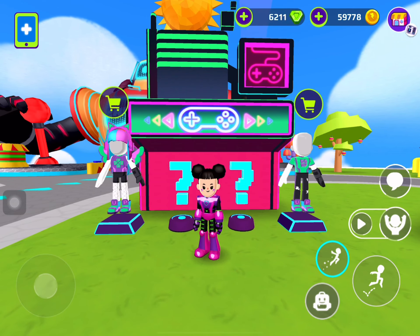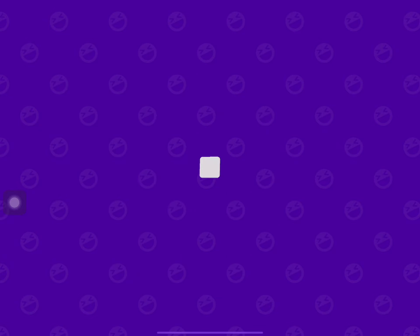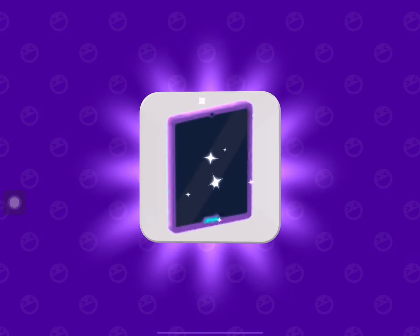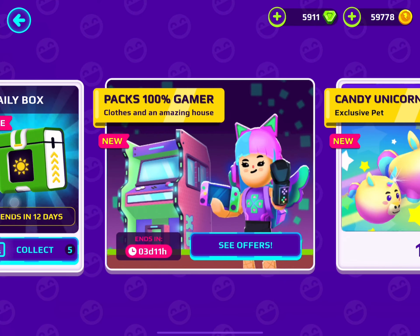We have a bag, some headphones, boots, hair, a glove, some shorts, some pants, a shirt, and another shirt. We also have a gaming console and a tablet. You can also buy the arcade house, which you can purchase with real money.